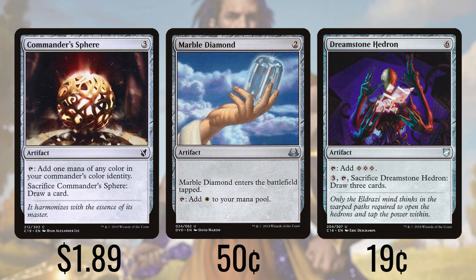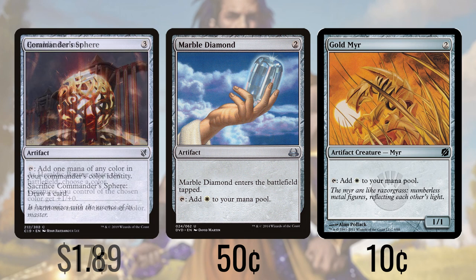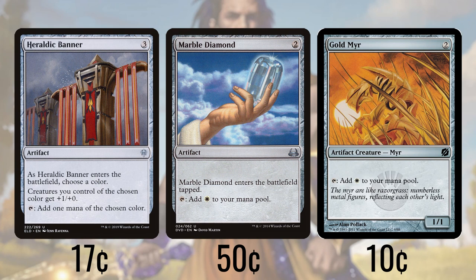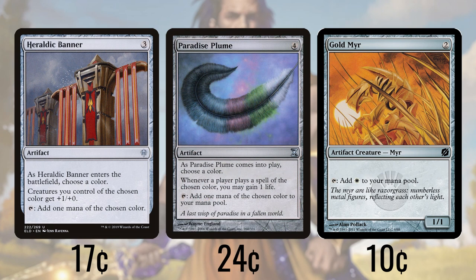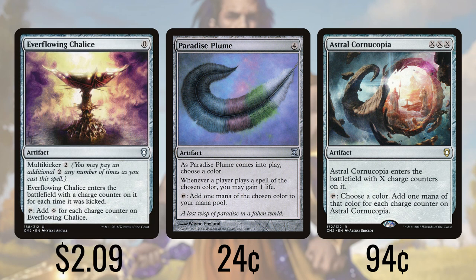Marble Diamond enters tapped and taps for white. Goldmere is also going to provide white for us along with a body to help trigger some of our life gain. Heraldic Banner lets us choose a color and give all of our creatures of that color +1/+0, and it taps for that color. Paradise Plume also lets us choose a color and tap it for that, but we also get a life any time any player casts a spell of that color. Astral Cornucopia is triple X in cost and enters with X charge counters, then taps for X mana of any color. Everflowing Chalice enters with a charge counter for each two mana we pay into it, then taps for a colorless for each of those charge counters.